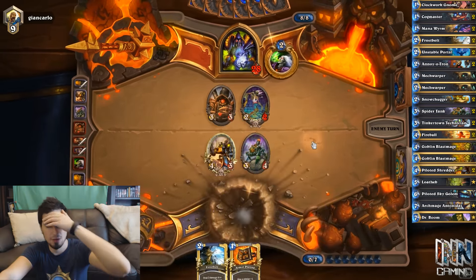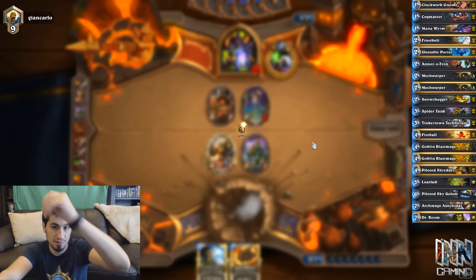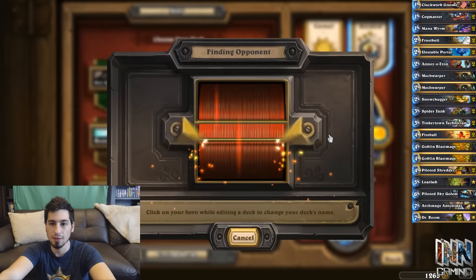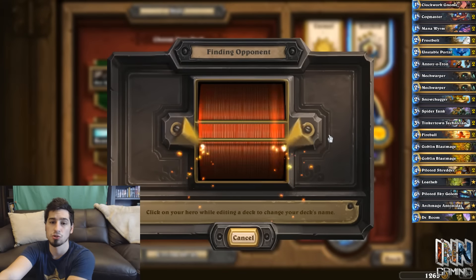He's at 28 health, 2 cards in hand to his 6 in hand. He's playing Reno Lock — sorry guys, that is not a game we're going to win. Reno Lock is by far a really strong deck right now. If it gets against any aggro deck and stabilizes by turn 6, you're in trouble.